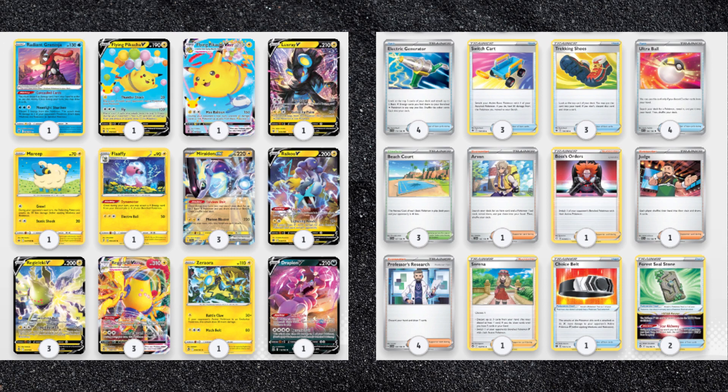Start with three Maraedon EX, two Flaffy, and at least two Regieleki V-Max, as well as four Electric Generator, then go from there.